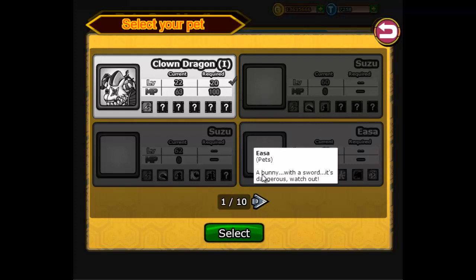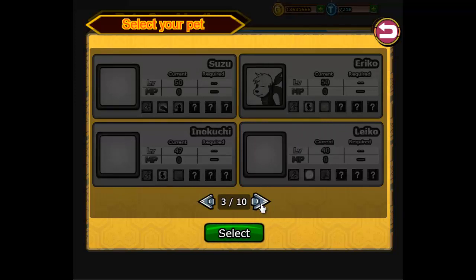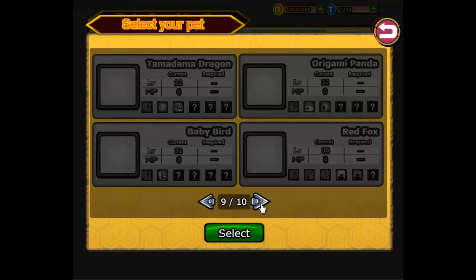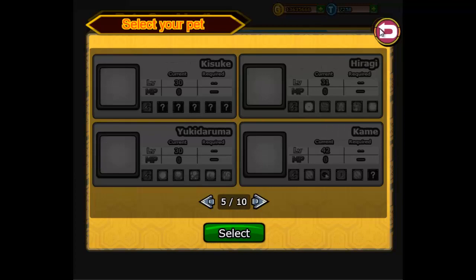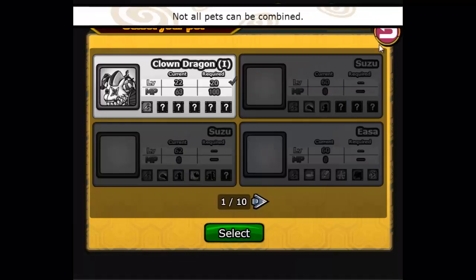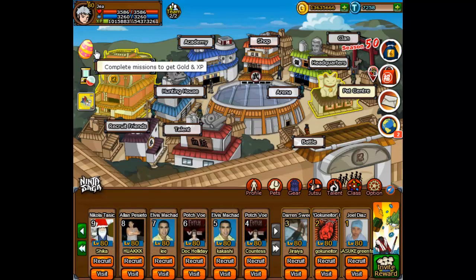And he's at 100 maturity points. So it actually has all of my pets in here. I wonder if I can have 2 clown dragons.